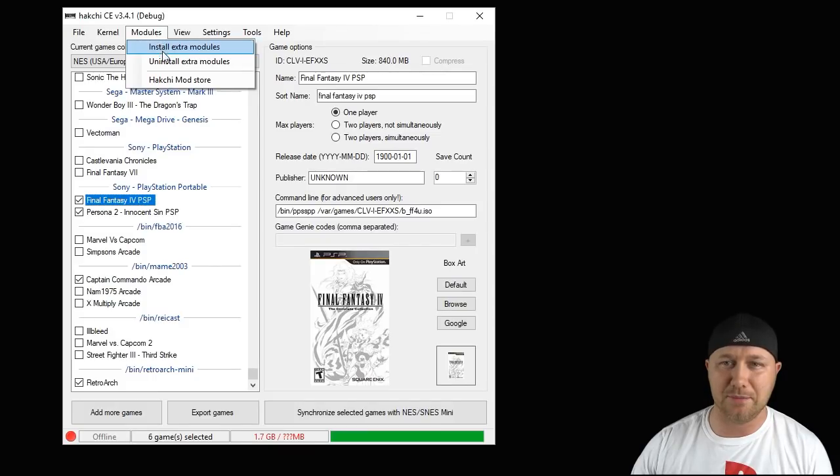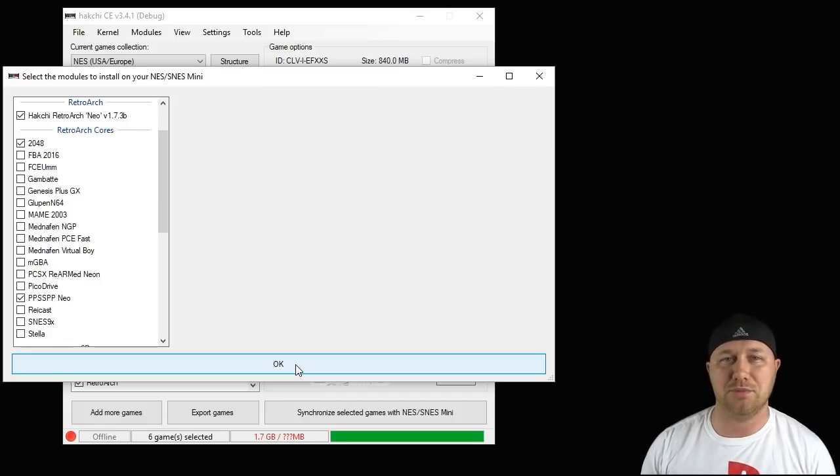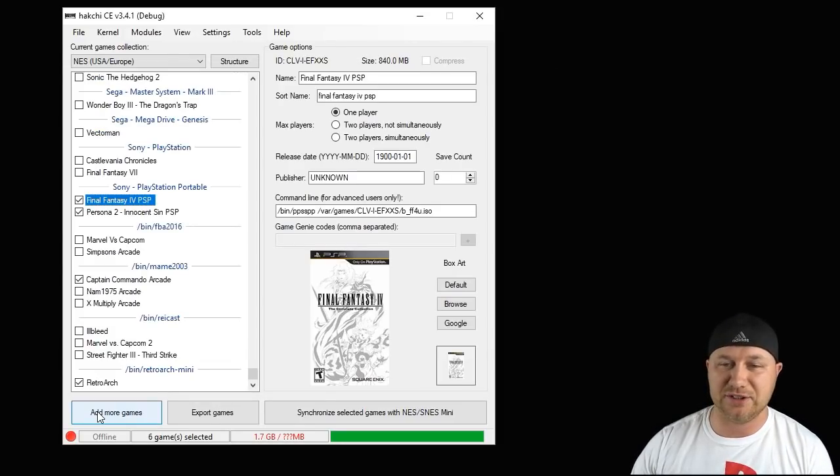Close the mod store and go back into your modules tab, then go to Install Extra Modules. Put a checkmark next to RetroArch Neo, 2048, and PPSSPP Neo, then hit the OK button. You'll see a bar on your screen start to fill up, and when it's filled in all the way it means these cores are installed to your system and ready to be used.